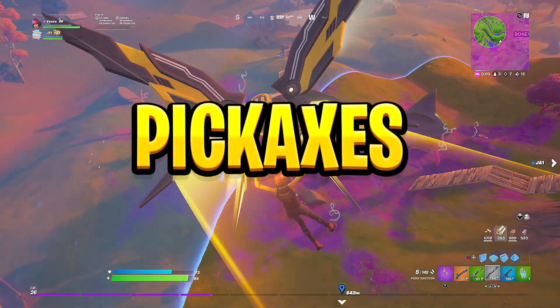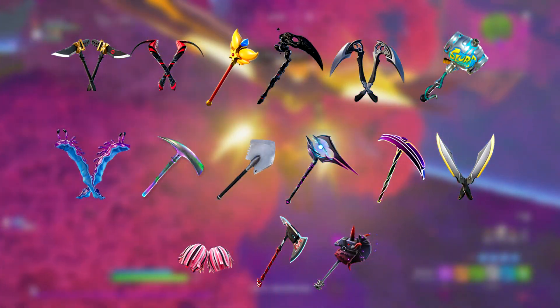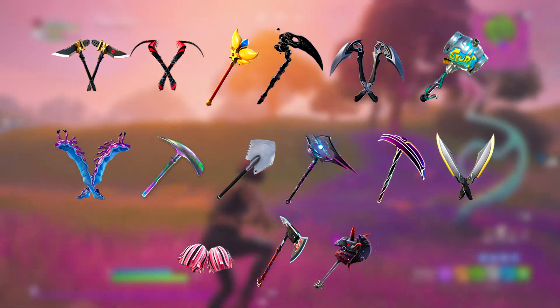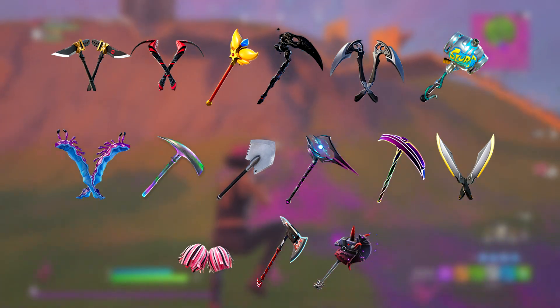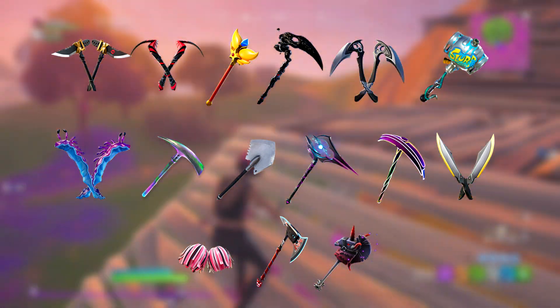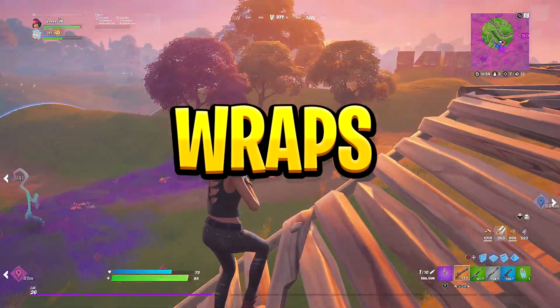Next up is the pickaxe section. From left to right: Exo Axes, Fearless Fangs, Regal Fluff, Chaos Scythe, Inversion Blades, Patty Animal, Scampi, Spectral Axe, Icebreaker, Star Strike, Vibe Axe, Reflex Blades, Pom Pickaxes, Pure Axe, and Thunder Crash.